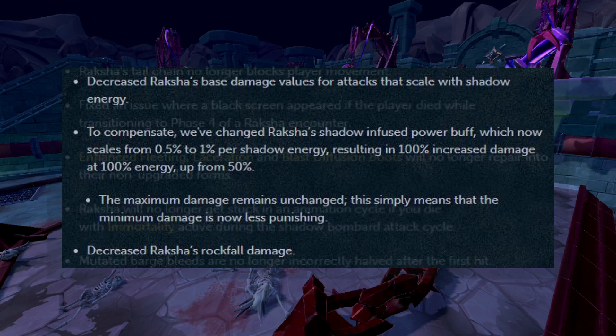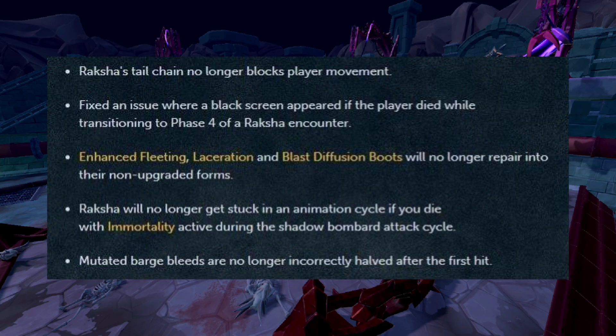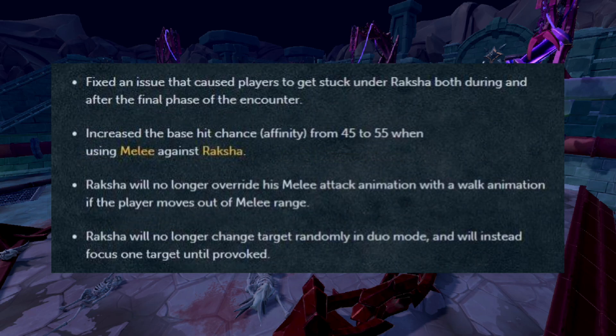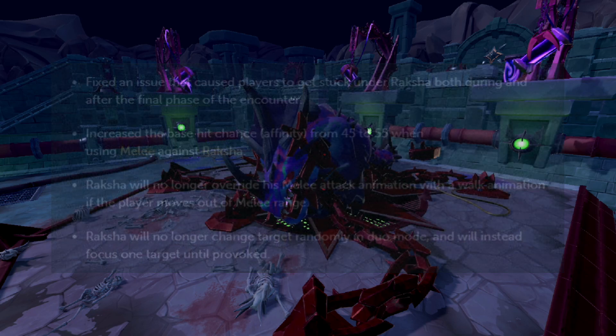A couple of other Raksha fixes: his tail chain no longer blocks player movement so you can bladed dive between pools easily. Fixed an issue with the blank screen that would appear if you died transitioning to Phase 4. The Enhanced Fleeting, Laceration, and Blast Diffusion Boots will no longer repair into their non-degraded versions. Raksha will no longer get stuck in an animation cycle if you die with immortality during the Shadow Bomb attack cycle. Mutated Barge Bleeds will no longer incorrectly be halved after the first hit. They fixed an issue causing players to get stuck under Raksha both during and after the final phase. And they've increased the base hit chance — the affinity — from 45 to 55 when using melee against Raksha, so melee is more accurate now. Raksha will no longer override his melee attack animation with a walk animation if the player moves out of melee range. And finally, Raksha will no longer change target randomly in duo mode and will instead focus one target until provoked.